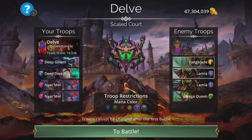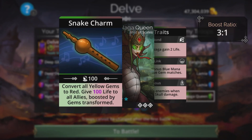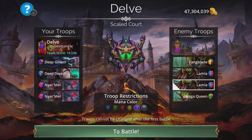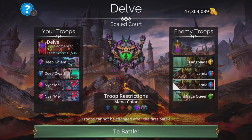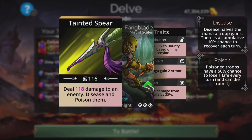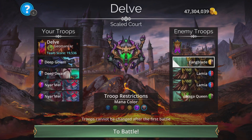Who do we have? Fangblade, two times Lamia, and Naga Queen. Naga Queen converts all yellow gems to red, gives 100 life to all allies boosted by gems transformed — no damage but don't want that casting too much, that's going to give a lot of survivability to the team. Lamia charms a random enemy — so your own damage to yourself. And damage to an enemy, disease and poison. So they're all dangerous in their own way really.